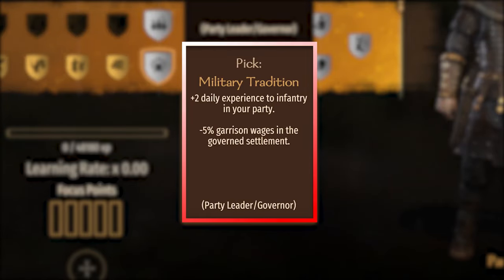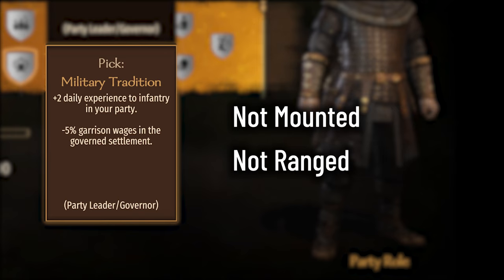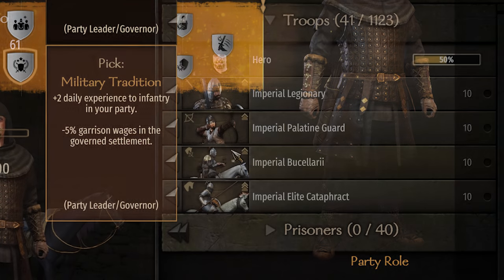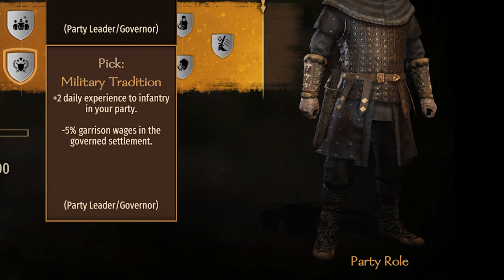The One-Handed perk, Military Traditions. The description says: plus 2 daily experience to infantry in your party. The code says it'll trigger if the party is active, the party leader has the perk, and the individual troop is infantry. In this context, infantry is defined as not mounted and not ranged. Some people would say javelin-wielding units are ranged, but the game uses the default group value to determine this, not the weapons they actually use. If you're not sure, check the encyclopedia for that troop and see the default group they're in. Only infantry troops will receive this XP bonus.